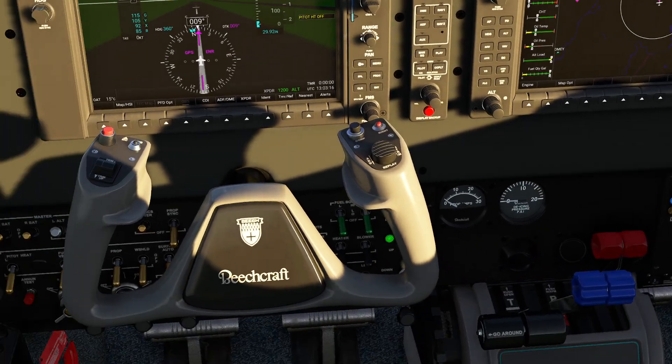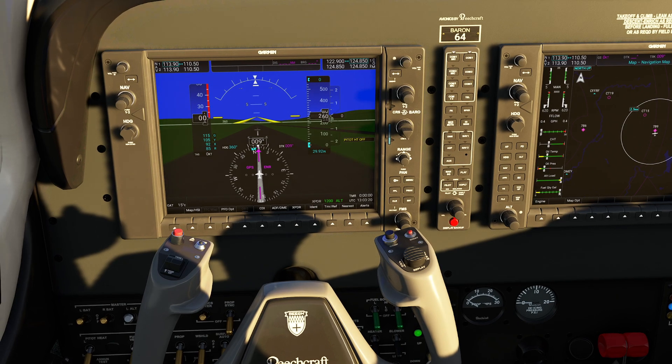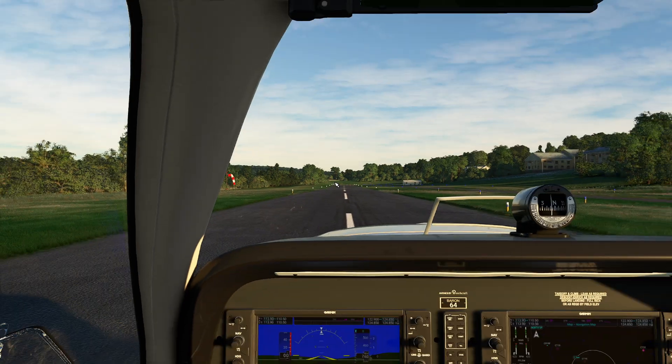So what is our magical takeoff speed on this particular aircraft? You can see our rotation speed is 85 knots. Let's get out our calculator: 85 times 0.7. We need to be at 60 knots by the time we hit that dot right here.